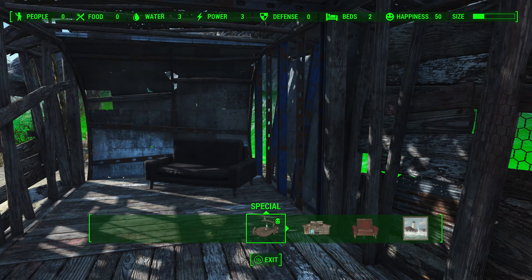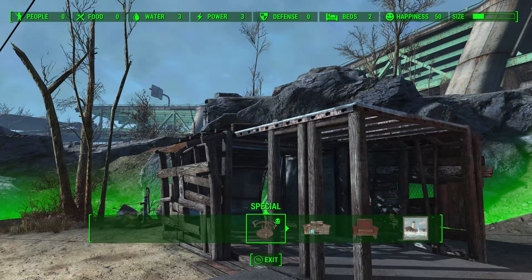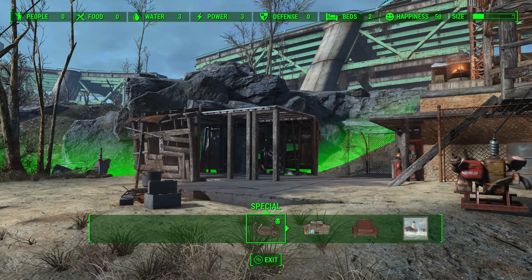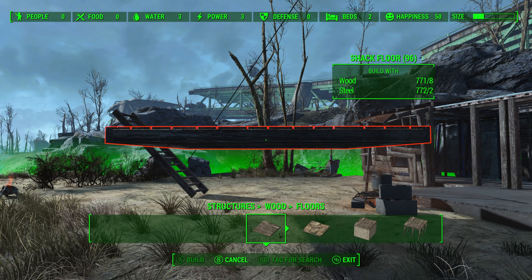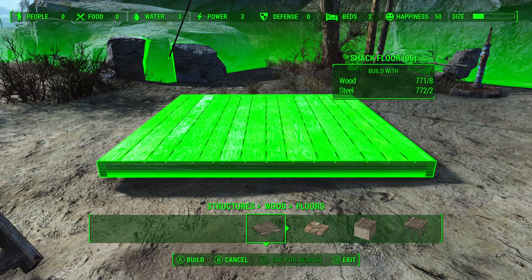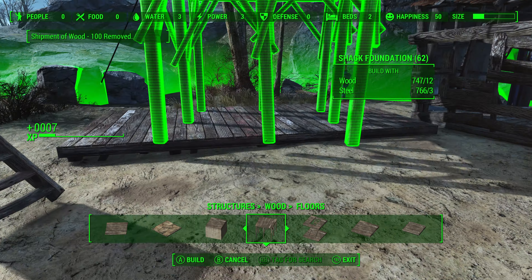In my personal experience, almost every time I fast travel to this settlement it seems to be under attack. That is actually not from random settlement attacks but rather the very nearby raider post, which is within arm's length of the settlement itself. Given these disadvantages, Outpost Zimonja is best avoided as a primary settlement.